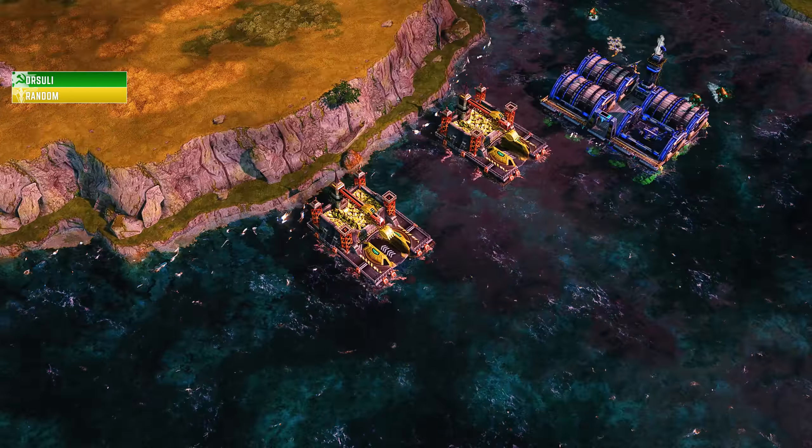That'll do it for game number two. Let's jump into the third match — still on Carville for the third and final game of this subscriber replay showcase. As the green Soviets, this is Dr. Suly. The yellow Allied player who is his teammate — his name is indeed Random. On the south side as the blue Allies, this is Mystique. Their teammate as the orange Soviets is Pew Pew Laser — always love seeing that name. As the red Soviets getting chased right now, this is Buzzard. And as the cyan Soviets in the north, this is Bezpa.